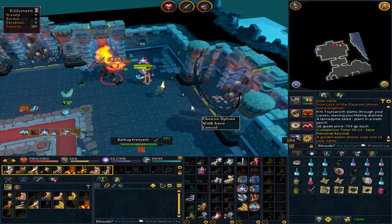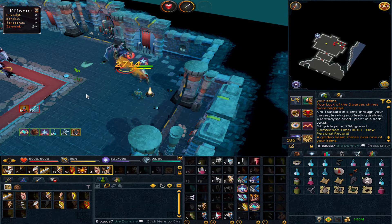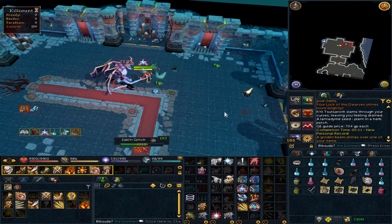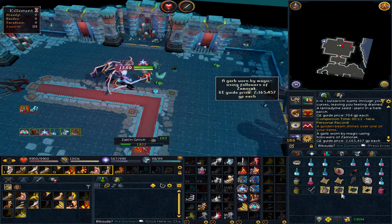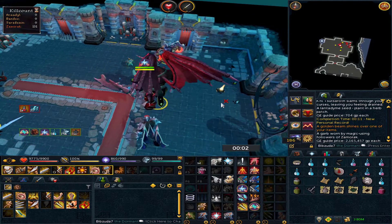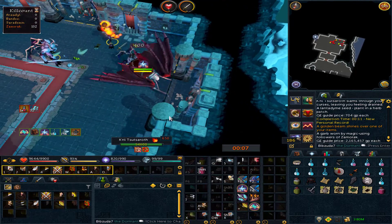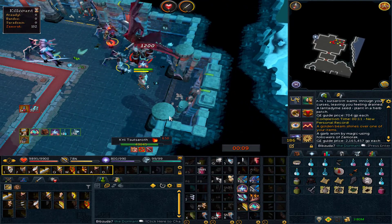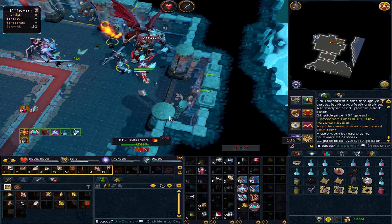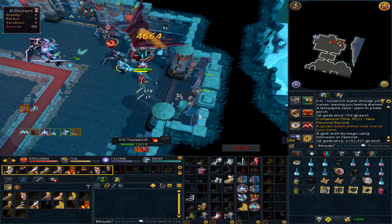Actually getting pretty lucky here at Zami. Quite quickly after the hilt, we just got the Garb of Subjugation, which is the top — it's a bit more expensive than the other pieces, so that is pretty nice. That is now three of the things I need as the main drops aside from the warpriest, so we're making pretty good progress here. Although I assume that the limiter for here, as well as Bandos, will be the pet — but I guess we'll have to wait and see.